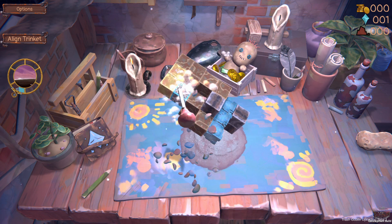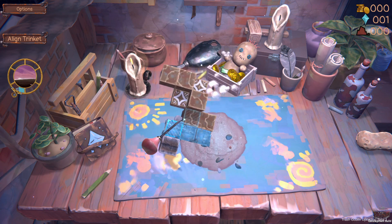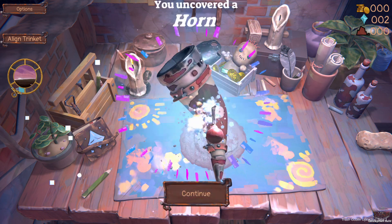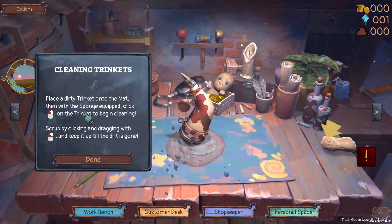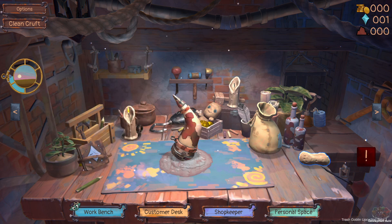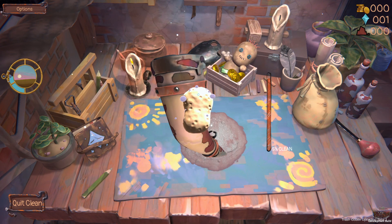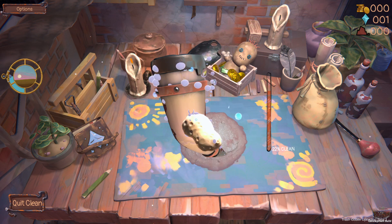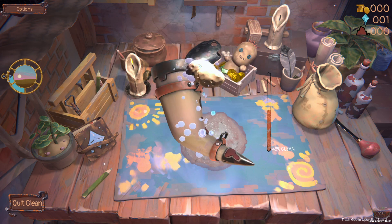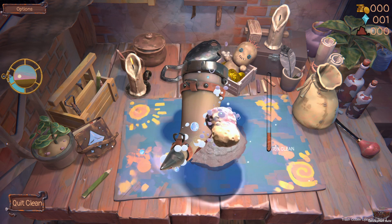Gonna pop these off here. I've done this before. Oh, that worked out well. A horn! Place a dirty trinket onto the mat. Then with the sponge equipped, click on it. Let's go and put this down, grab the sponge, and get it nice and squeaky clean. This is like a power wash simulator — if you're a fan of that, this is gonna be perfect for you. This is exactly right down your alley.